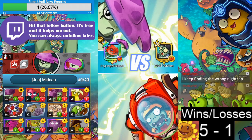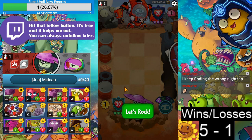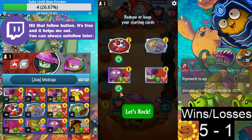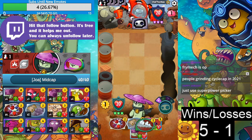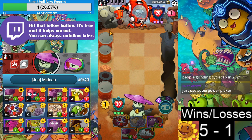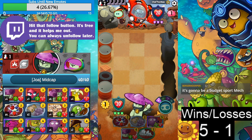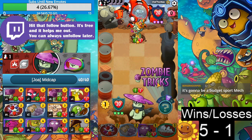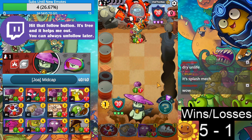You keep finding the wrong — Nightcap. Z-Mech? Imagine Frymech intensifies. Berry Blast — I'll keep it. Let's maybe not keep two Gloom Shrooms; let's try to get something good. That's super lame. Grinding Cycle Cap in 2021. Imagine Con Man — Con Man would lose the game, right? Please play Gladiator — Gladiator is good for us, gives us a lot of charge. Just use Super Power Picker. It's gotta be Budget Sports Mech — if it's Budget Sports it's actually good because then just balance. On life on one. You played into that freaking stupid Nightcap Super like a boss.